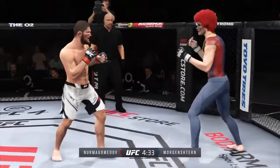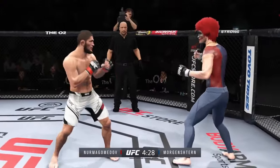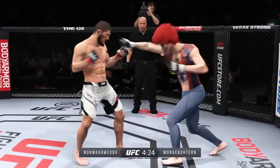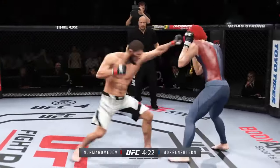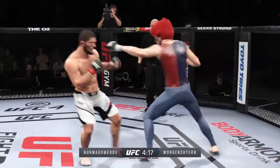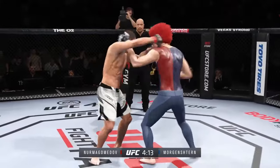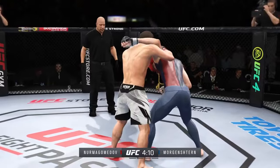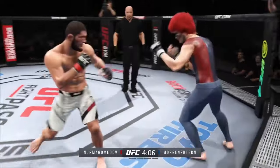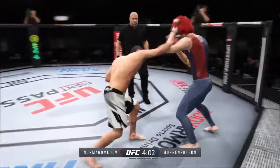He told you off the top he had the reach advantage, and you saw it right there with that punch. He's looking for that left hand, just out of range though. Perhaps a sign of things to come as he lands a kick there. Nice kick landed. Nurmagomedov gets caught with that punch — he'd be wise to get those hands up. A nice job there defensively to raise the guard. The master of the transition. Nice trip. They're certainly getting after it early.